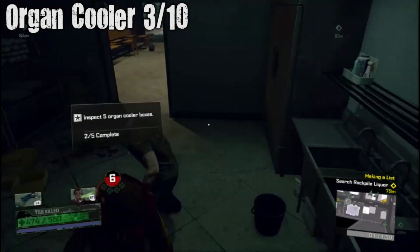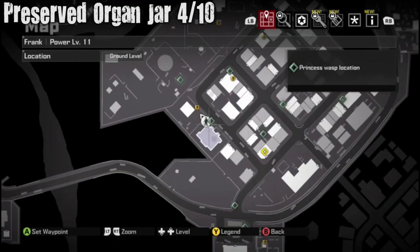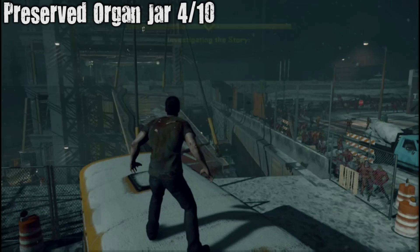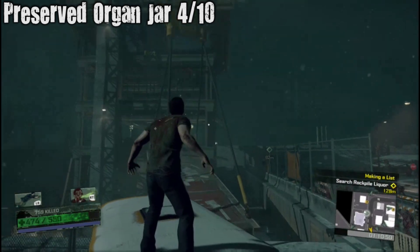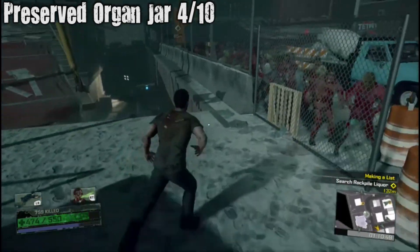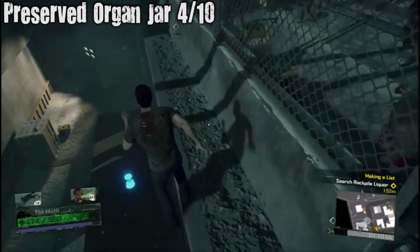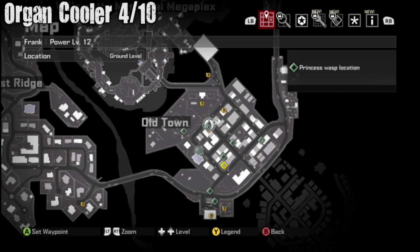Organ Cooler three out of ten — and a preserved organ jar right down here, right next to the safe house place. There will be another building — it's a construction site actually. To get this one you have to walk along the edge because you can't hop up from the bottom. Made that mistake too many times.